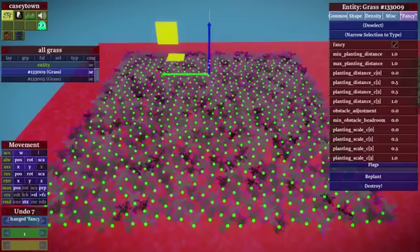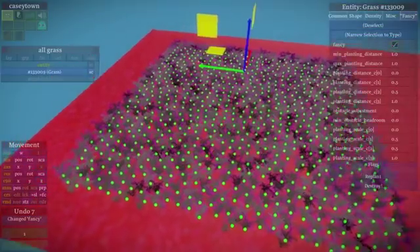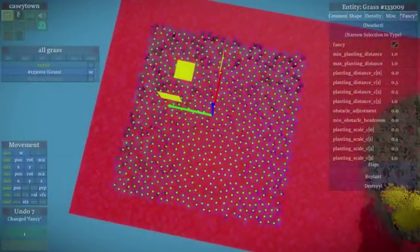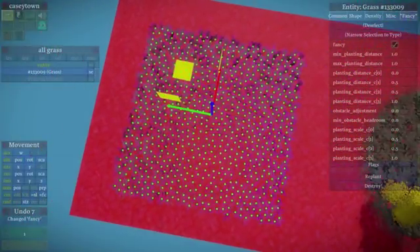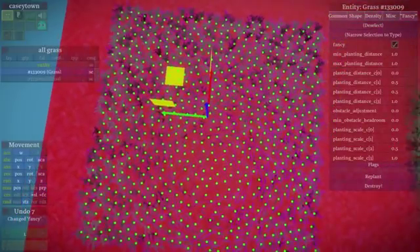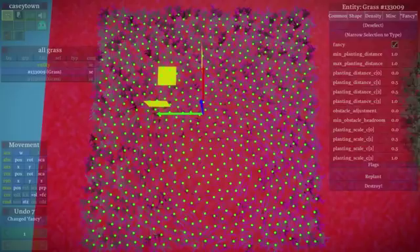There was a problem I sent out mail about — one of the grass entities was not centered properly, and I think that was causing a perceived problem with clumping that is very hard to know is happening if you can't see the points that the planter actually thinks it's planting. So with that on, it's pretty easy to spot-check a distribution. You can look at it from up above and see if it looks relatively well distributed.